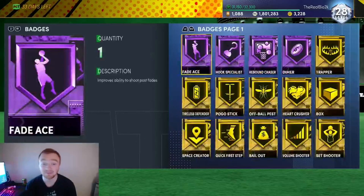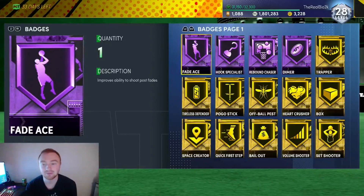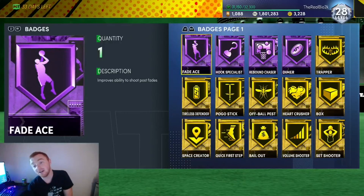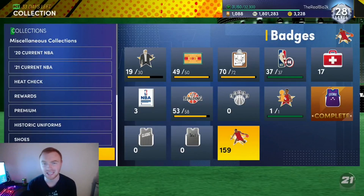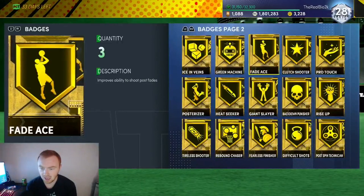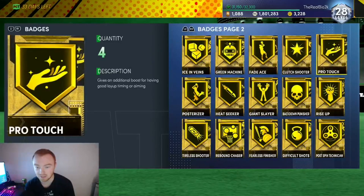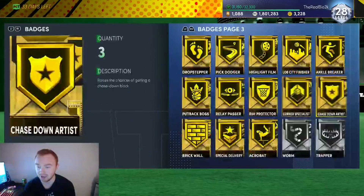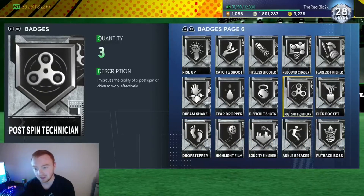Hall of fame Fade Ace — we could actually put that on a guy like Kawhi, or maybe even on Klay. It says it improves ability to shoot post fades, but it kind of works if you cheese the fade. We might throw it on Kawhi, or even wait and put it on Jordan when we get the dark matter version potentially. Either way, it's free hall of fame badges — that's all that matters. We also got some good additional badges like catch and shoot and corner specialist. I specifically remember pulling corner specialist — oh there it is. We do need to still get the silver one to put on Kawhi, and then he'll finally have Corner Specialist, which is something I legitimately just haven't done yet.